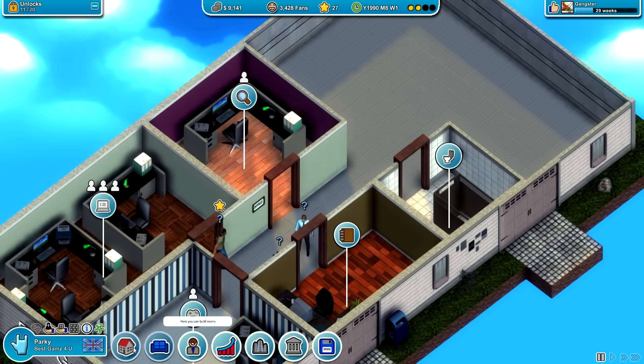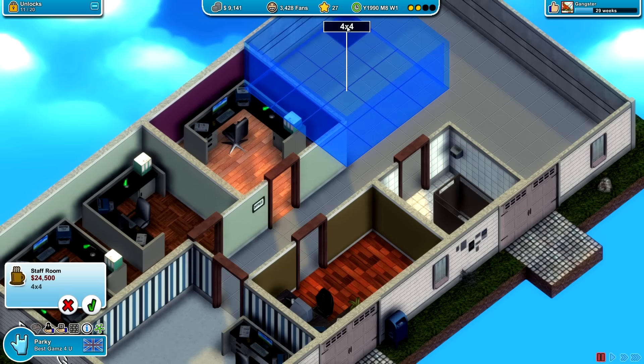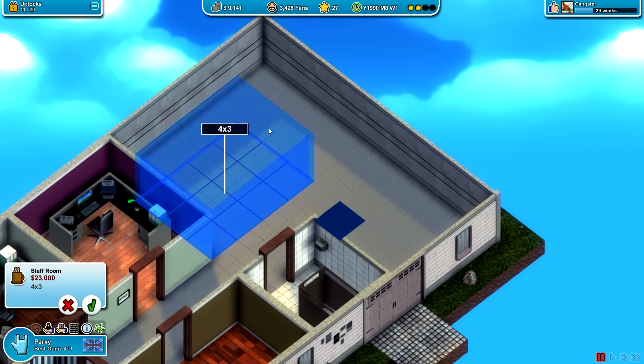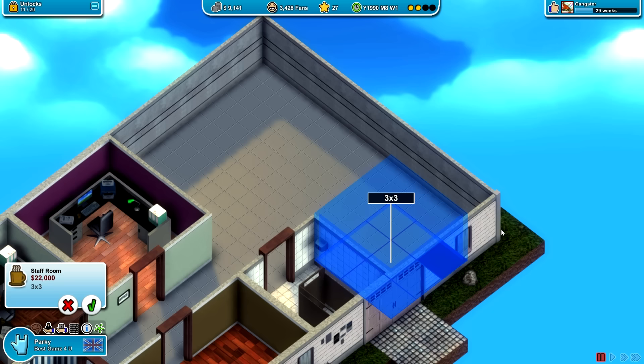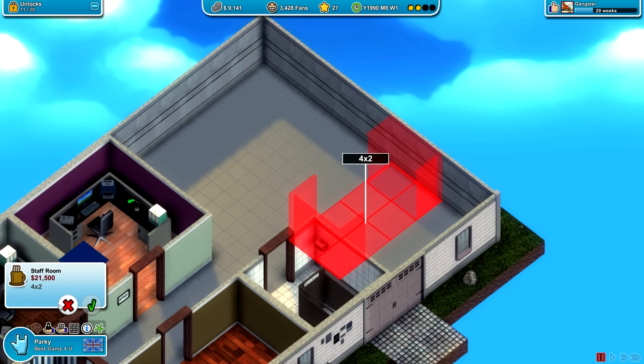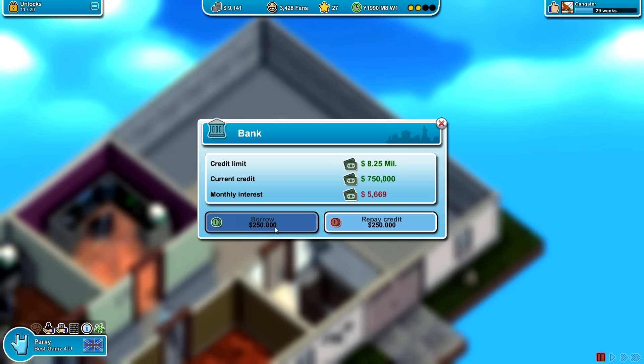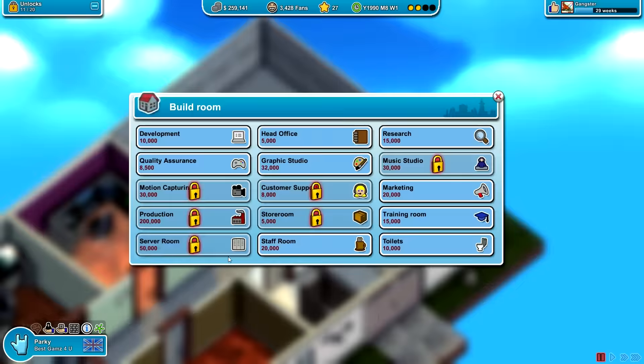We want a staff room, so let's get our staff room on. It's going to cost a lot of money — we're probably not going to be able to afford this unless we take another loan out, but that's okay. We might actually put the staff room over here if we can afford it. Four by three doesn't seem very much. Well we can't afford it anyway, so let's just get another one of our bank loans out. We're going to start paying this off at some point, I promise. So let's get our staff room down.